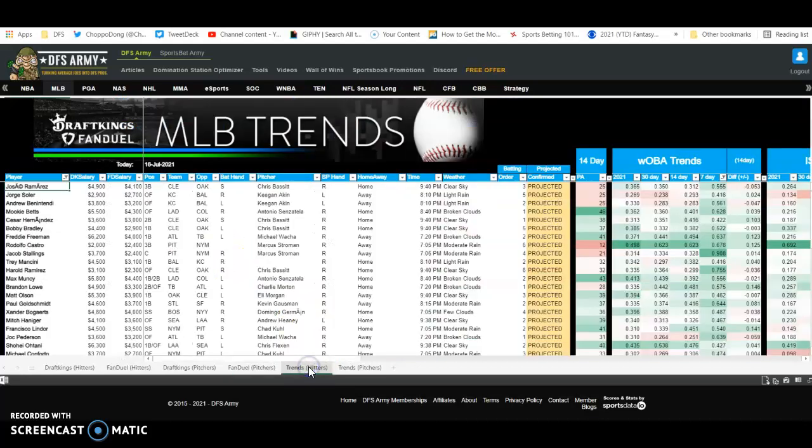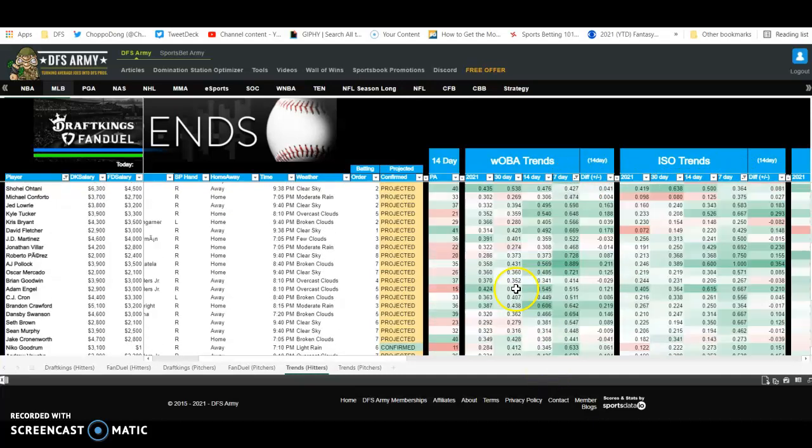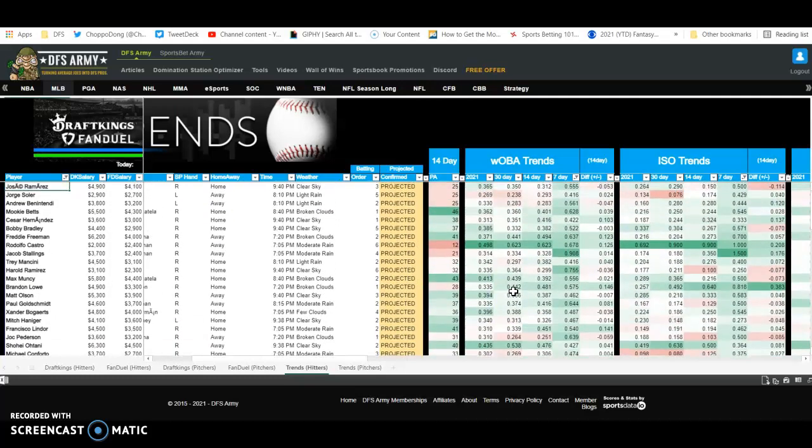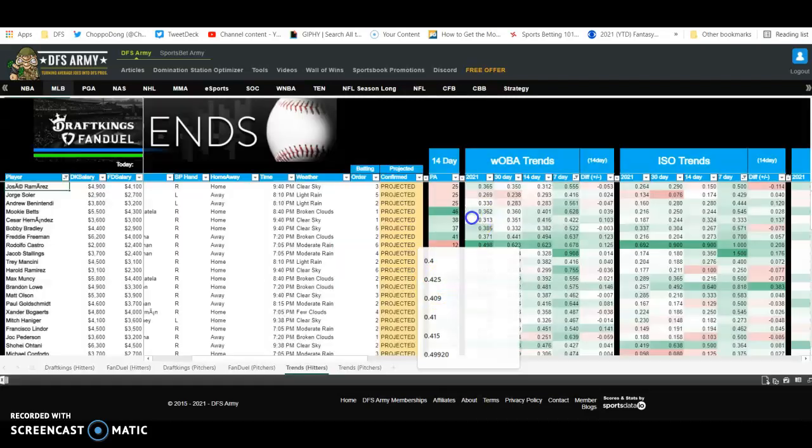When I go to the Hot Hitters tab, I sort by WOBA last seven days — .400 or greater — and ISO of .200 or greater. I use those numbers as a benchmark. If you want to shorten the list beyond that, because it's a pretty big list, you're going to want to go to .420, .425, .450, and take ISO to .220 to .250. It's just like a batting average — it needs that decimal point in front of it. We've had some confusion where I haven't been clear before, and I just want to state that so you guys can put those numbers into the research tool yourself.